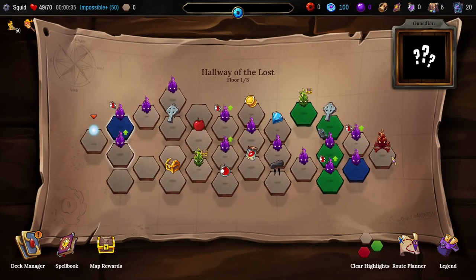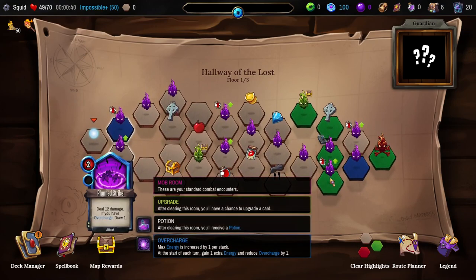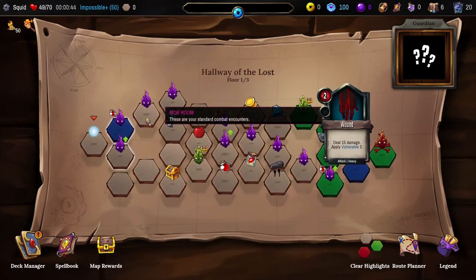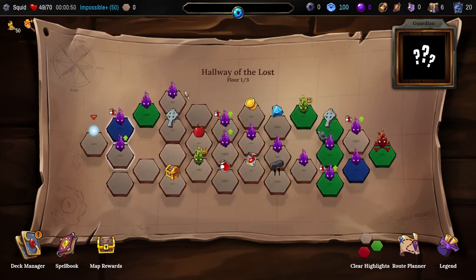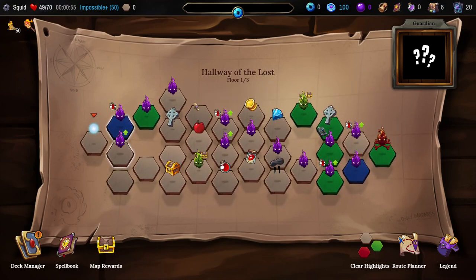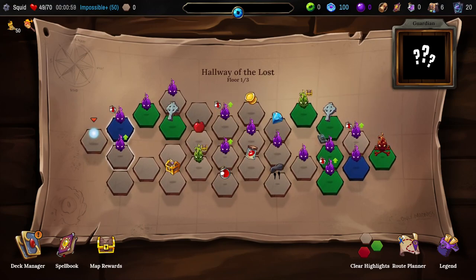I think this is gonna end up being more valuable. Unrelenting is pretty good as well. Nick is a great one. Definitely want that. Blessed Recovery or a shrine — I don't really need the Blessed Recovery, I guess. Just getting some cash money might be nice instead.